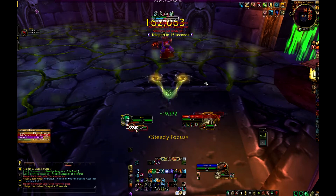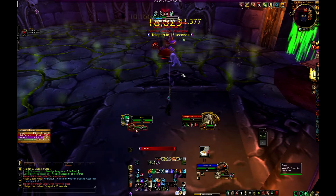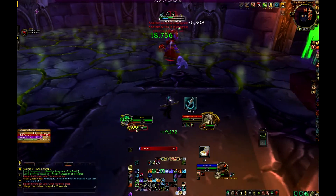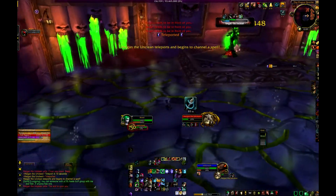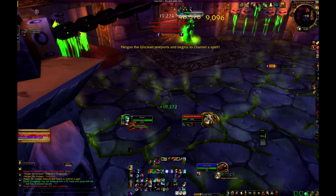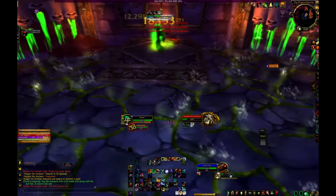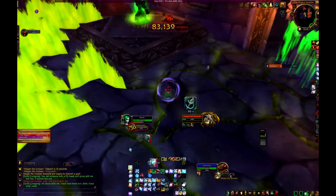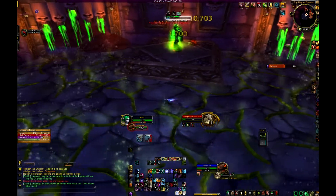He's about to teleport. Basically how it works is there will be lava that fills the room — you can see it popping up right now. There will be a section at a time that will be safe. You'll start off to the far left, and that's the area that's safe. Then you pop up over here, that's the area, then over here, that's the area, and then finally over here. And then you just go back and forth doing it like that.